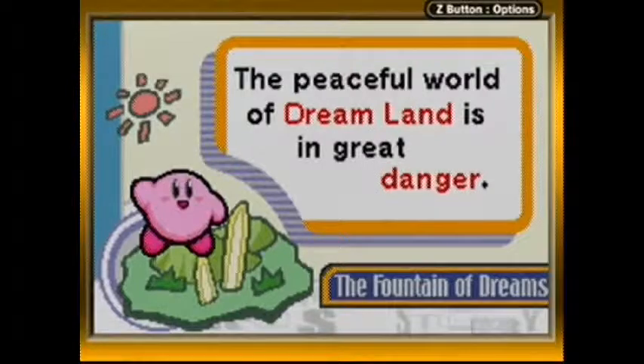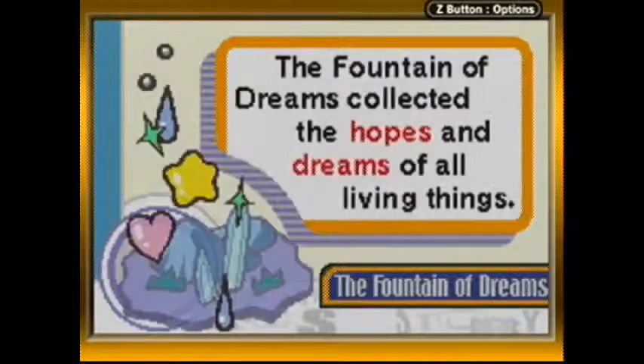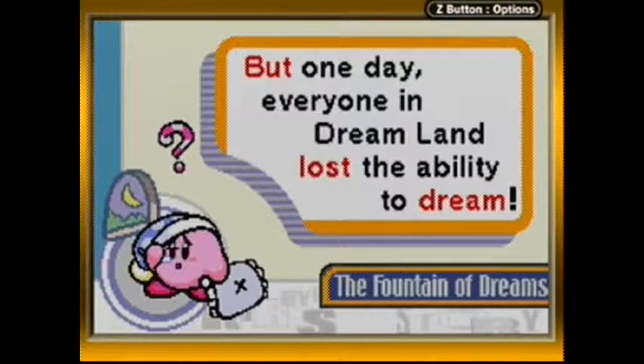The peaceful world of Dreamland is in great danger! In Dreamland, dreams always flowed from the wonderful Fountain of Dreams, which collected the hopes and dreams of all living things. It was also responsible for the sweet dreams and rest that come from deep sleep. But one day, everyone in Dreamland lost the ability to dream.